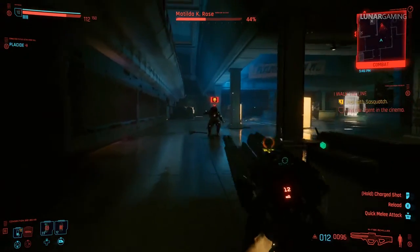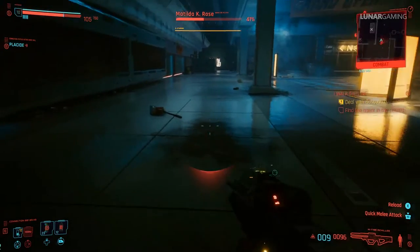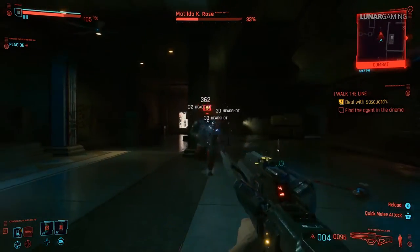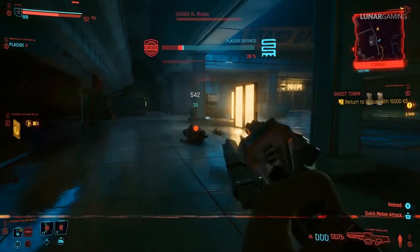This is a mission you see a lot during the trailers of the game. At the end of the mission — and I won't go over the mission to avoid spoilers for you guys — you have to fight and kill Matilda K Rose, and she drops the pistol and the new tight tank top.